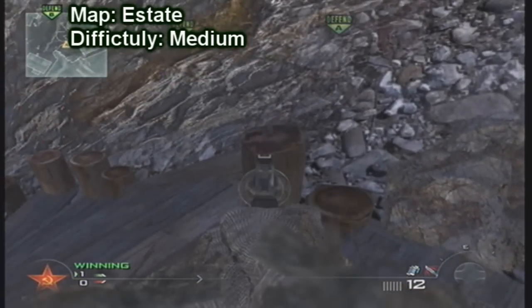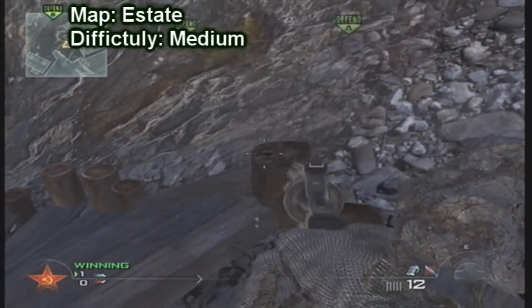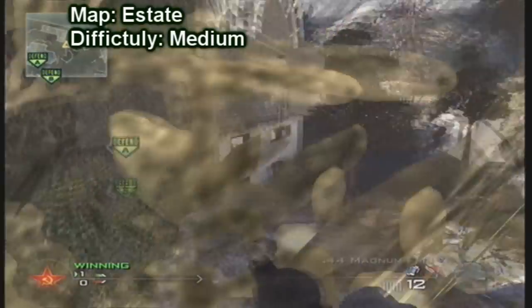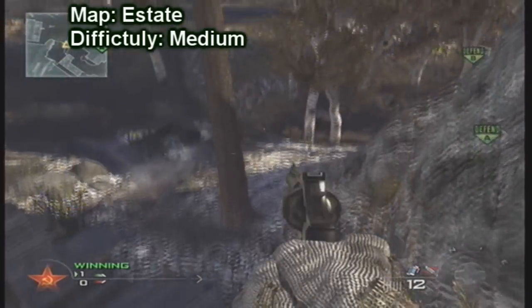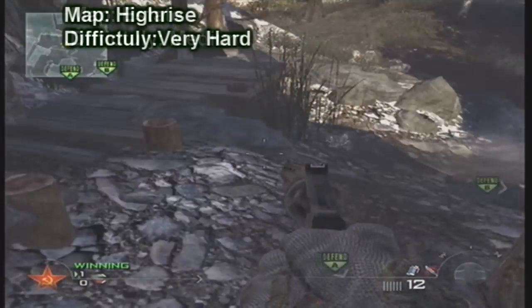Alright, so today we're just going to start off with the bounce on Estate. You have to run up to this little pole and you need to bounce off the back of it. It's probably going to be the easiest bounce you're going to attempt. It might take you a few minutes but you'll get the hang of it.